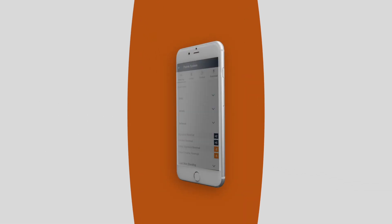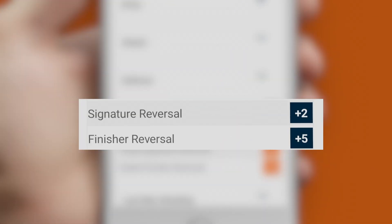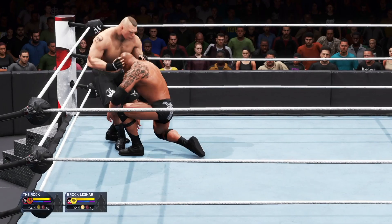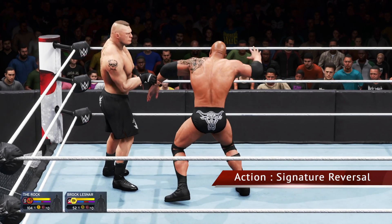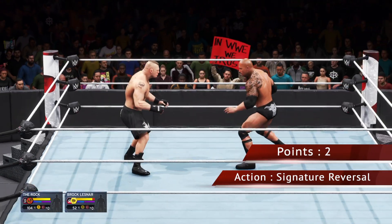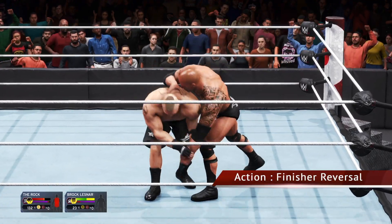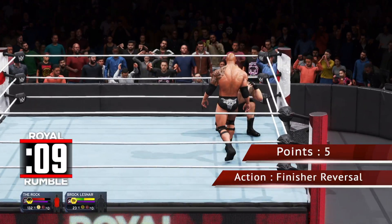In the Defense aspect, if a player successfully blocks an opponent's special moves, then it is considered as a signature reversal or finisher reversal. For every successful signature reversal, the player will receive 2 points. And for every successful finisher reversal, the player will receive 5 points.